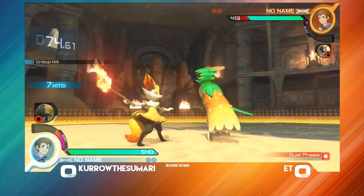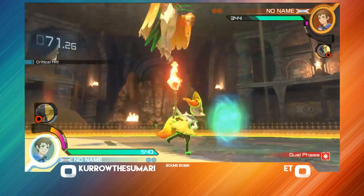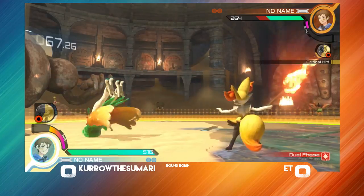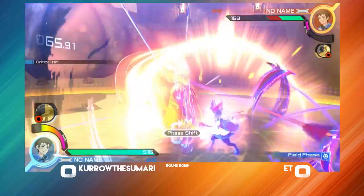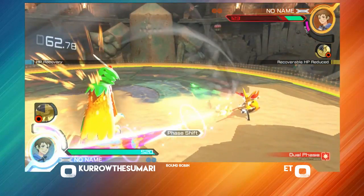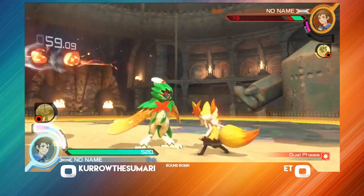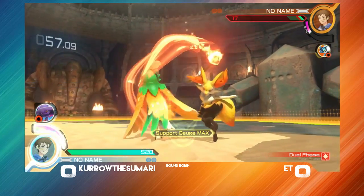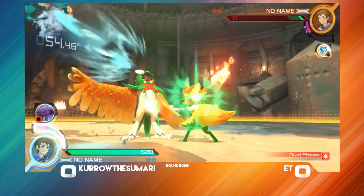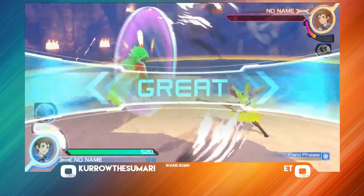Kura gets the field phase. Tries to go for a grab, tries to go for another grab — E.T.'s grabs, both E.T.'s grabs. Every grab so far has not worked. Kura winning the dual phase there. The side beam connects. 5-way doesn't connect. The 5-X. Calls in the safety frog, does grab in time. Nice job there by Kura.